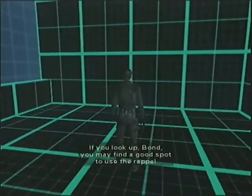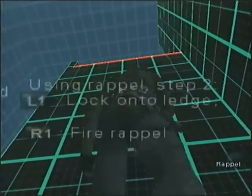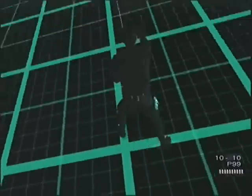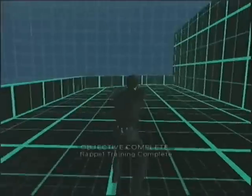If you look up Bond, you may find a good spot to use the rappel. Now simply run towards the wall and you'll be able to climb it. Rappelling leaves our hands free to do many different tasks, most of them related to shooting guns.